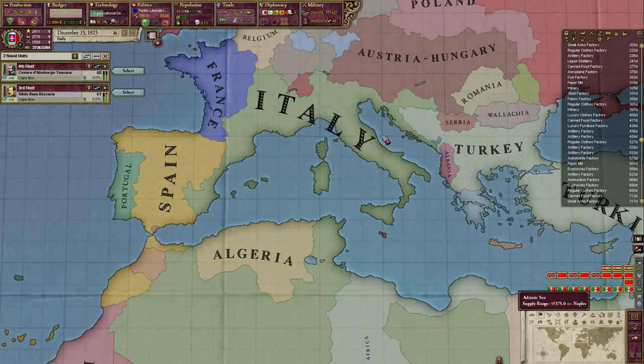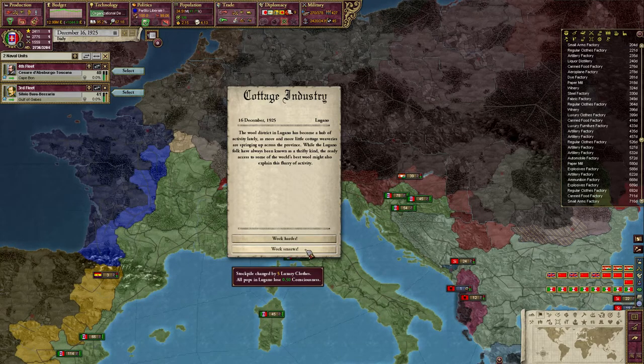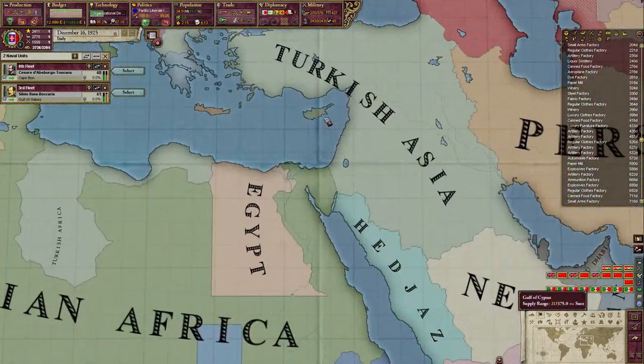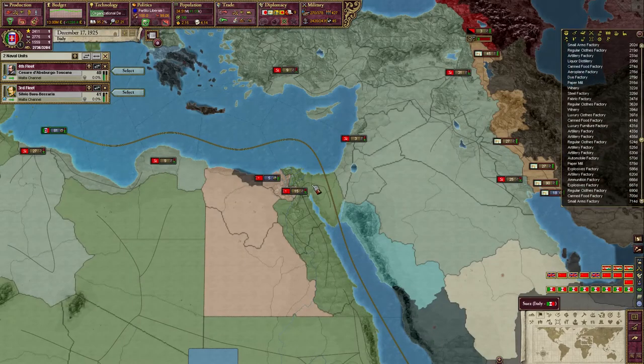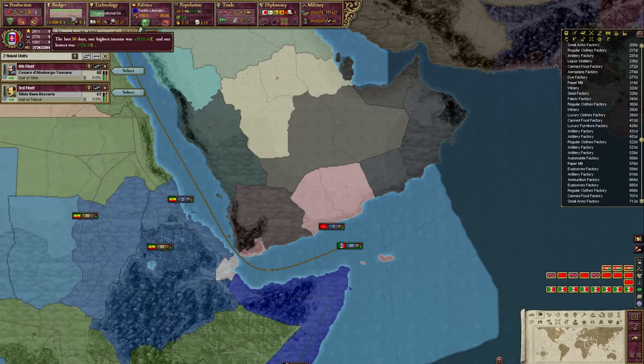Also, last episode we had a quick war against Austria-Hungary. They attacked us to try and take Croatia back, but we negotiated a white peace after winning quite a few battles. I didn't really want to get involved in a longer war with them.